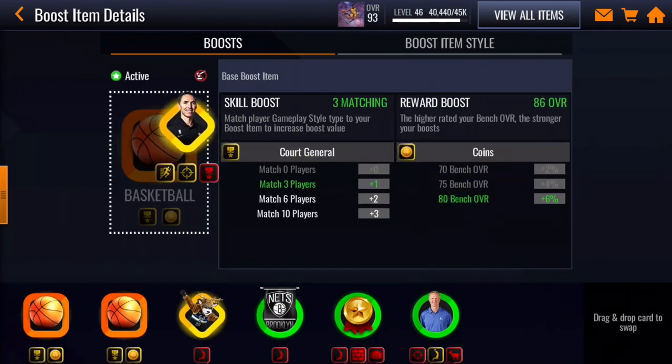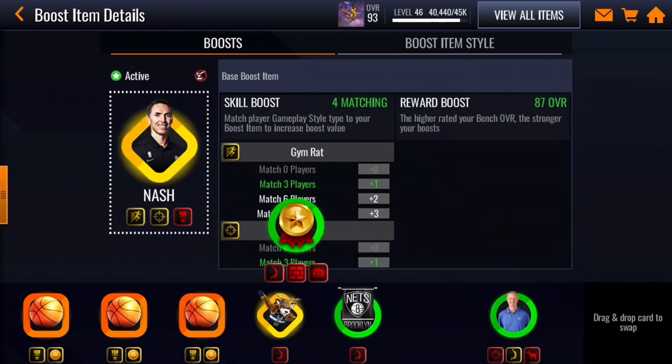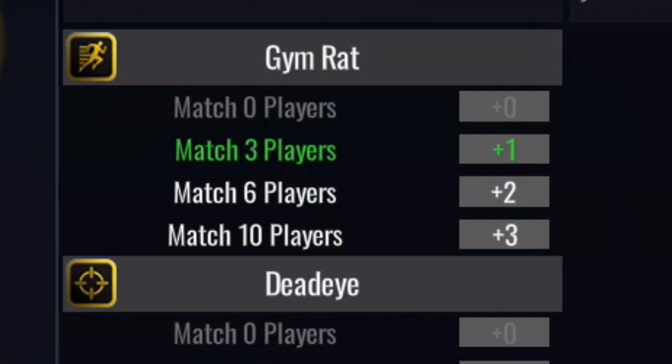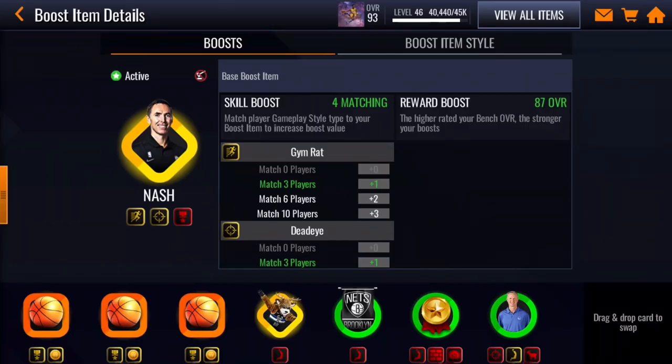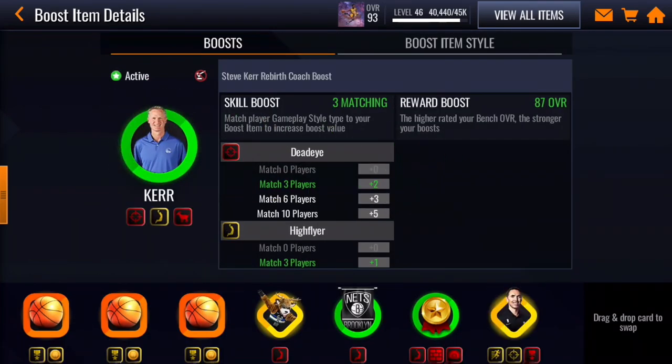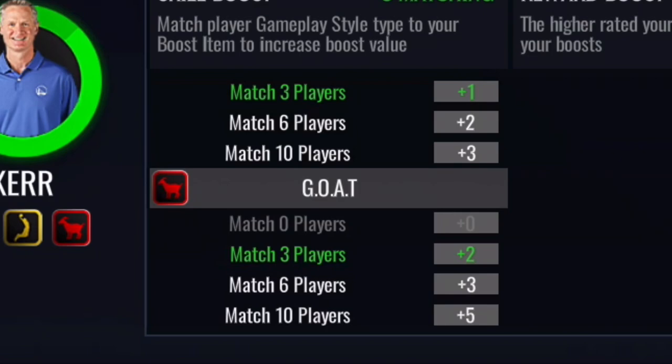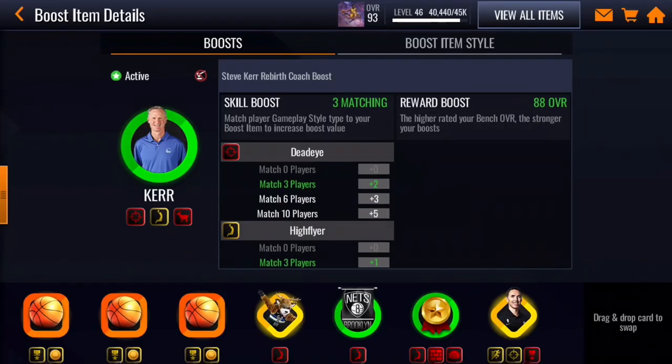It's different for the coaches. As you can see, some coaches have all elite badges and some have a mix of elite and gold. For the coach it's different — you need to match the play style of the coach to your players. The more players you have of that play style, the more boost you'll get. Say you get 10 players that match the accurate type, you get plus three for High Flyer and plus five overall. All the coach attributes go for every single player on your lineup, not just one position.